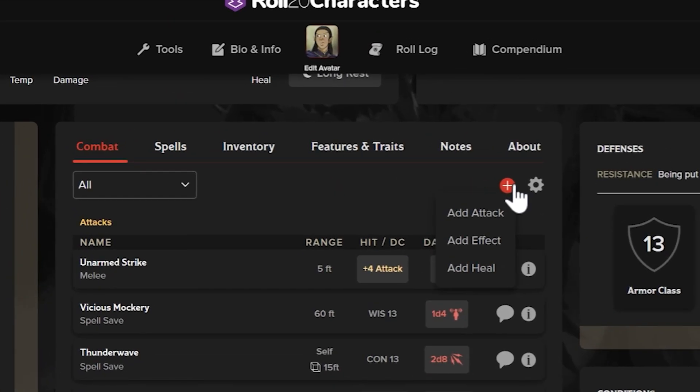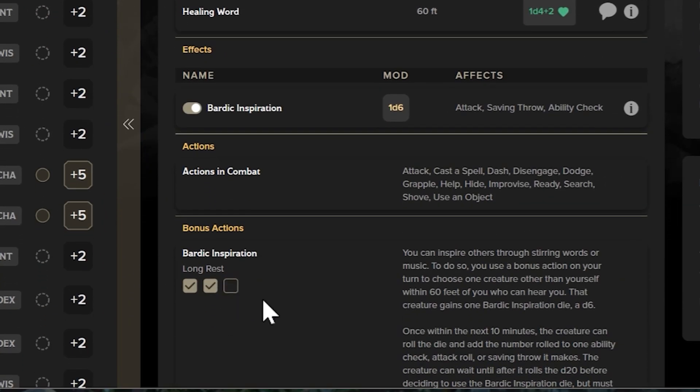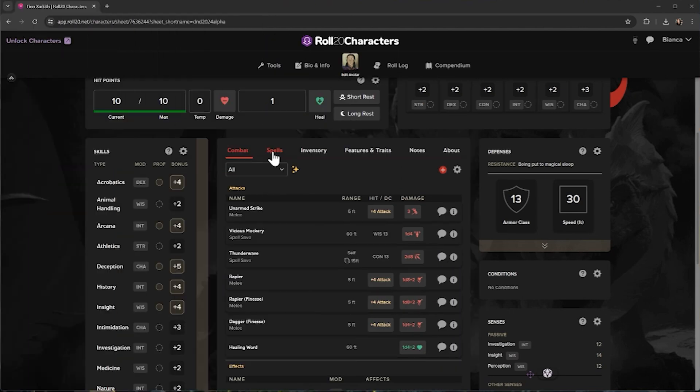Add custom attacks, effects, and heals with the plus sign. Track your effects with the toggle, or make a note of when you've used an ability with the checkbox.